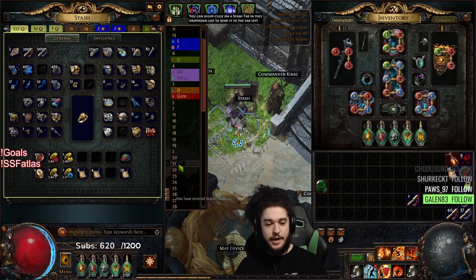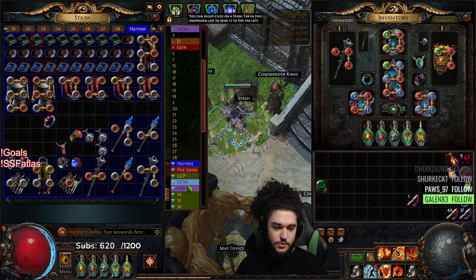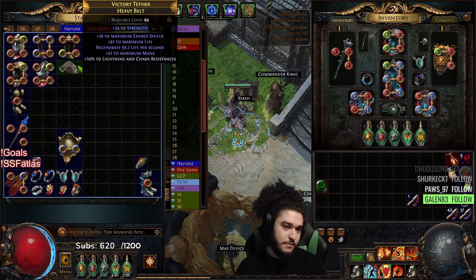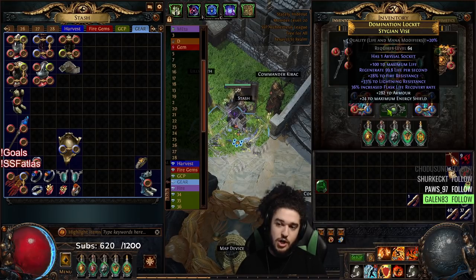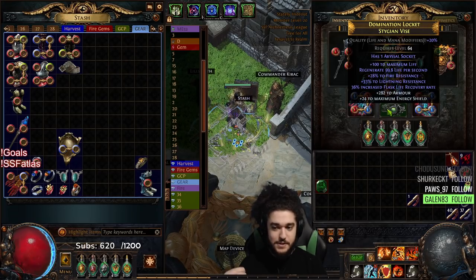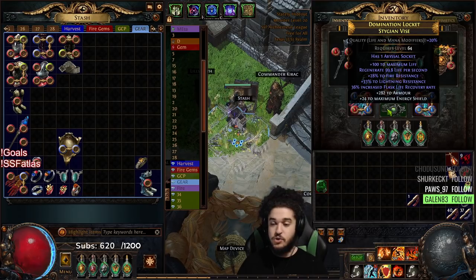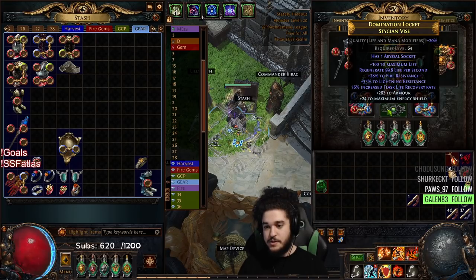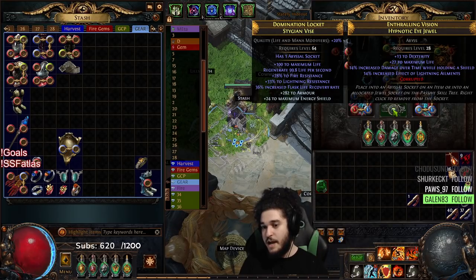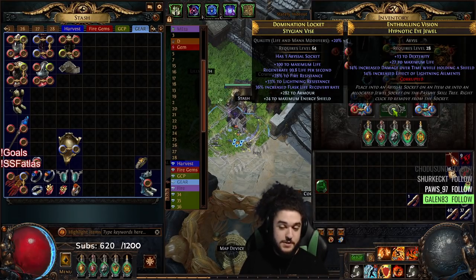I upgraded my belt. Previously I was using an older belt, but to upgrade I got four Fertile Catalysts from Metamorph and used them on my Stygian Vise while it was still white, bringing quality to 20. Then I Harvest reforge spammed it looking for T1 life, T1 life regen, and some chaos res. I ended up with T2 life, T2 regen, and two resistances, and just took it. I crafted armor and energy shield on it as well. I wanted the Stygian because I have a jewel giving dex, life, and increased damage with a shield — so it's a really good belt overall.